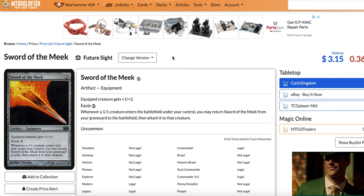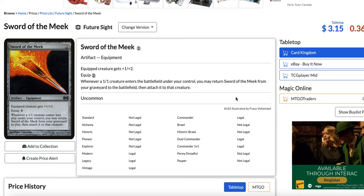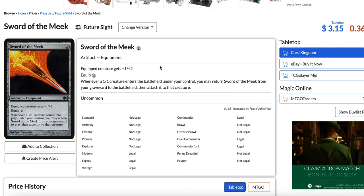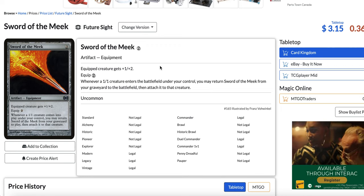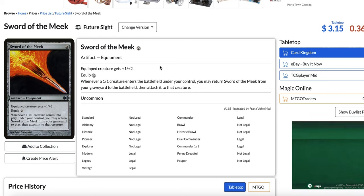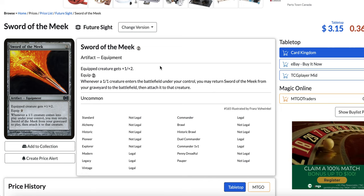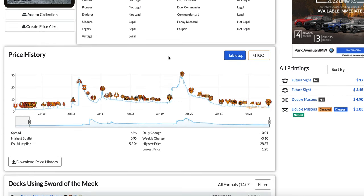So you'd sacrifice the Sword of the Meek, make a 1/1, bring back Sword of the Meek — and you could do that infinitely. The issue was you needed to pay one mana every time, so you had an infinite combo but not infinite mana. It was a very slow burn combo that won the game over three or four turns, so it was not great against fast decks. It was good against burn and aggressive decks because you're gaining life and making creatures, but against Storm, not so much. Back then it was still a good way to win.